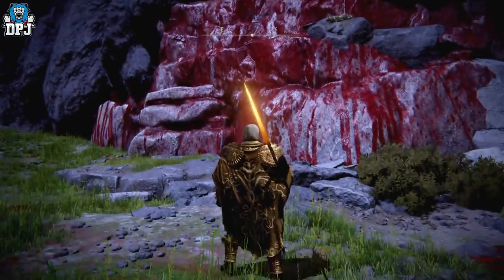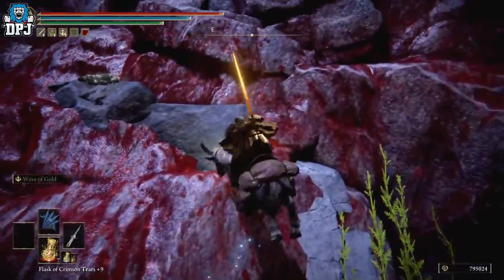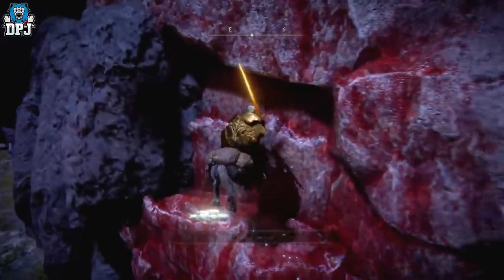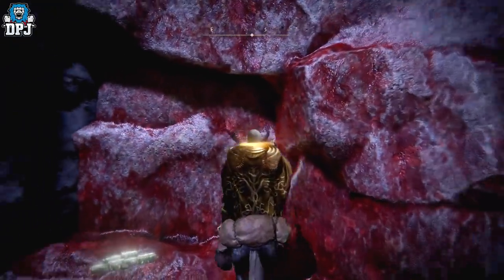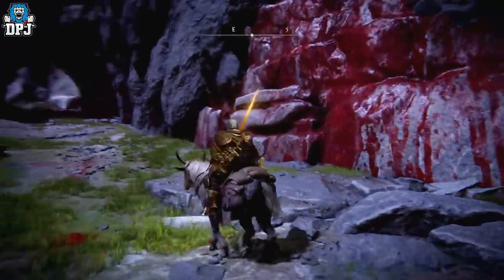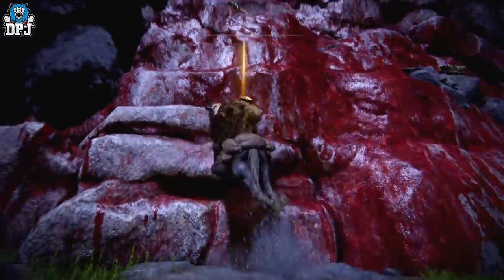Let me show you the climb again. Jump up here, jump up there like that, then jump across here. Once you're here, jump to the left and then spring off to the right, and just spam jump — keep spamming. It can be a little tricky at first, but if you're spamming your jump button you should be fine.